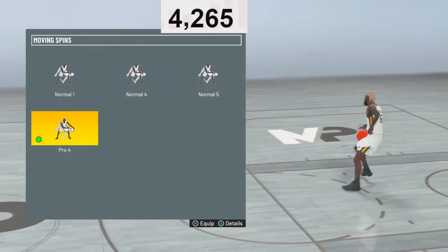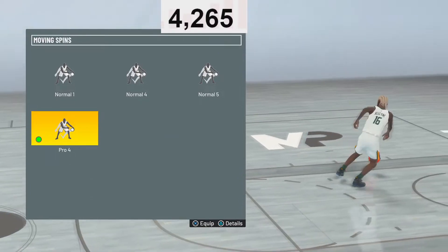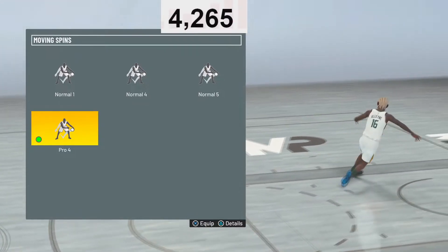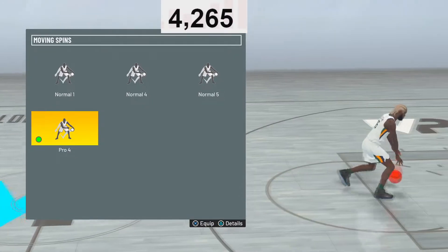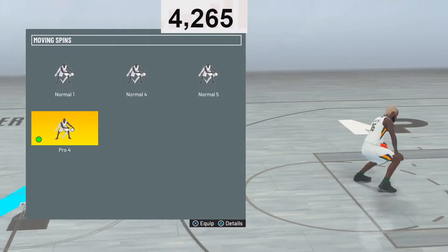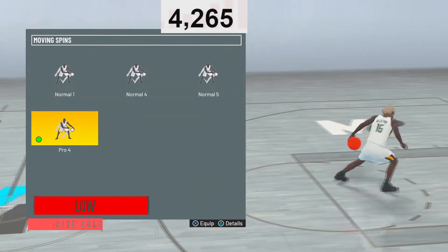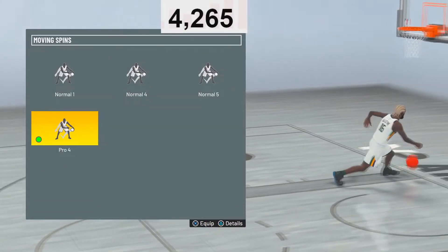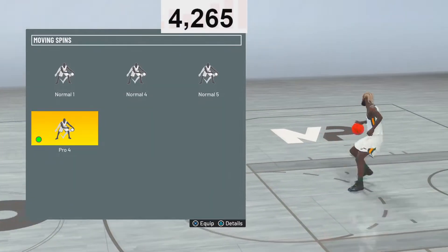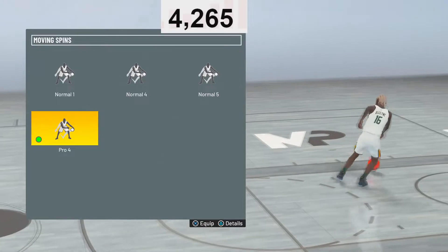Moving Spins — it's really your preference. I would either go Pro 4 or Basic 1. I don't really do spins because that's not part of my playstyle in 21. I was just using meta moves like the speed boost, the quick stops, all that. I use Moving Spin Pro 4. I would either go this or Basic 1 — I feel like Basic 1 is more cheesy, so go Basic 1. Also, the glitchy spin back you can get by running and flicking the right stick — that has nothing to do with Moving Spin, so this setting really doesn't matter that much.